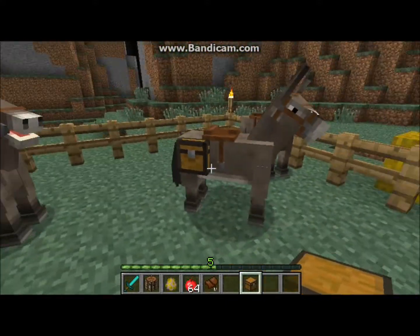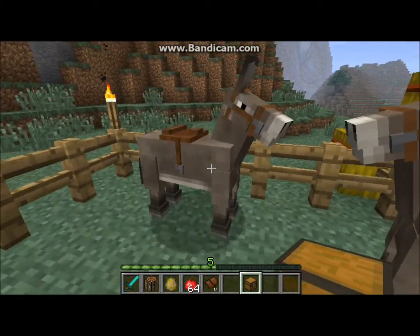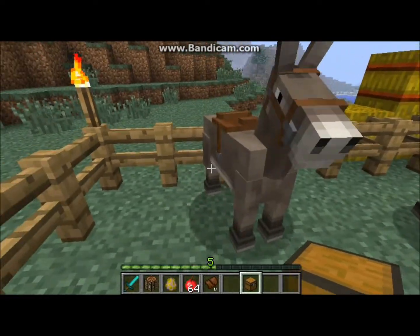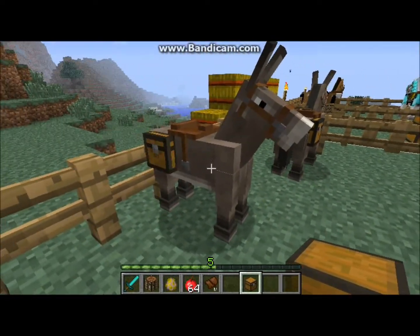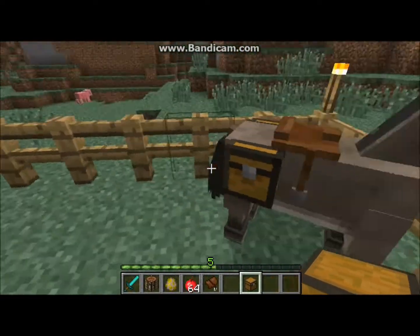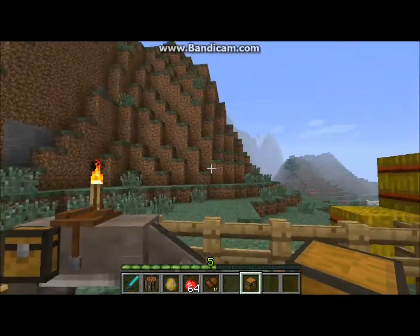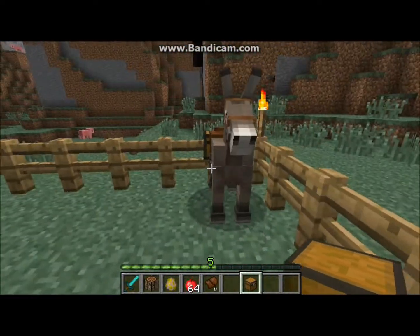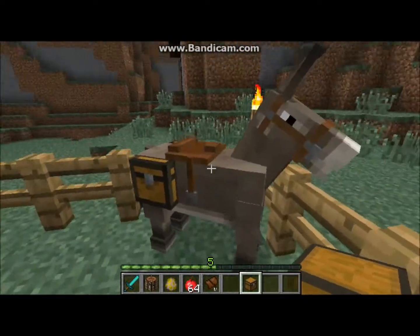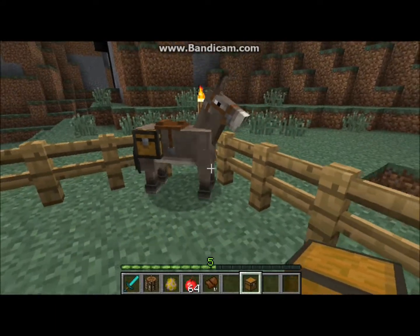So it's good defense — keep your horses protected and you will be a happy camper. Now, these donkeys are very special because if you right-click them with a chest, they get a fanny pack — a little fanny pack right here. This will allow you to hold inventory items and move around back and forth between places, so you don't have to make a mine cart system. You can just ride your horse back and forth, and it's really amazing.